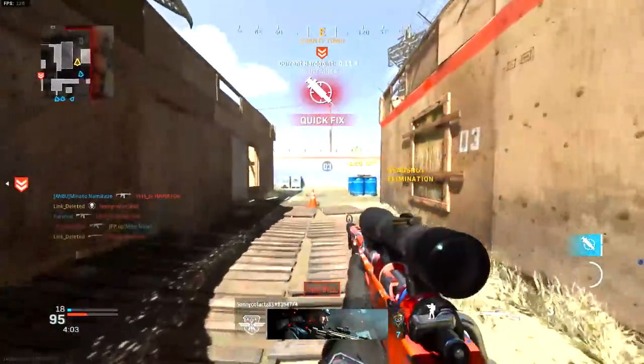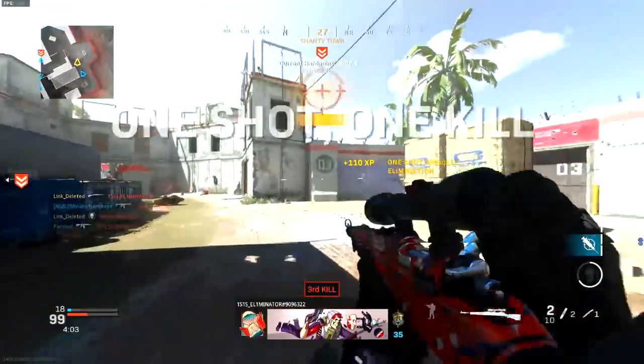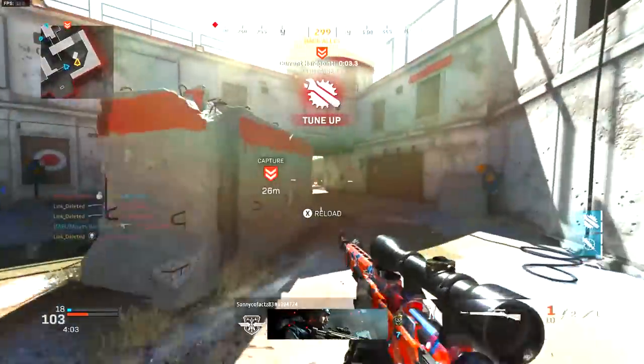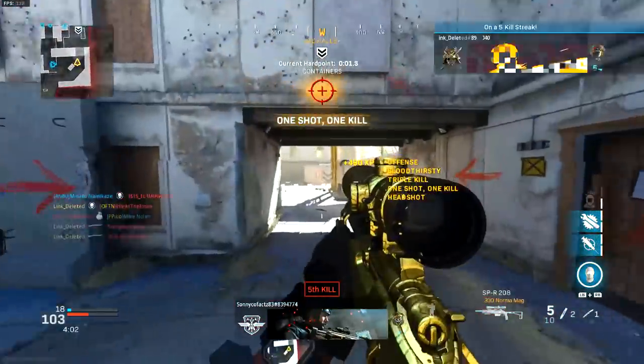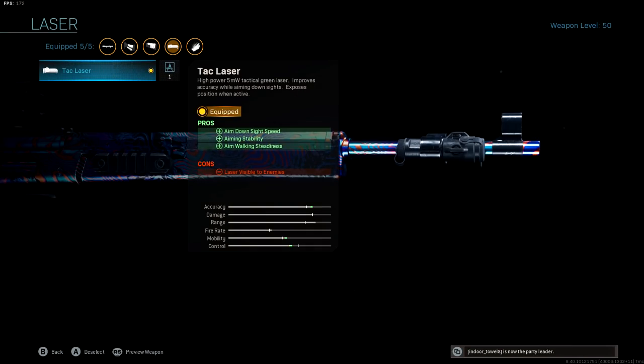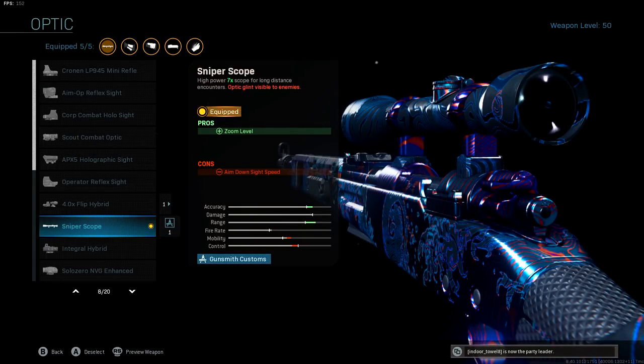I see a lot of people putting barrels on their CAR-98K. In Warzone, yes, you do need a barrel. But in 6v6 multiplayer, you don't want to add a barrel — it just slows down your aim down sight speed so much, and it doesn't actually help you get more one-shot kills. The only thing that gets you more one-shot kills is accuracy hitting from the chest and up. First, we got the tactical laser for aim down sight speed — we just need to maximize aim down sight speed to be super aggressive.